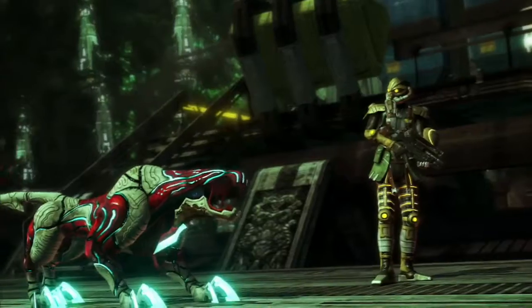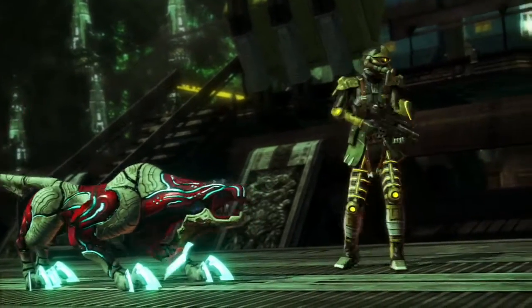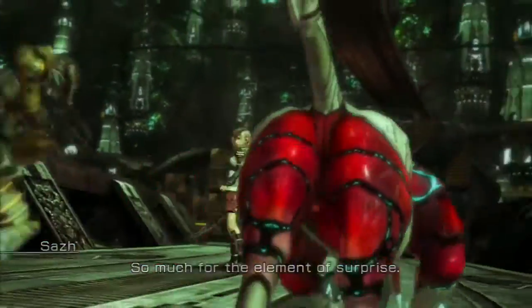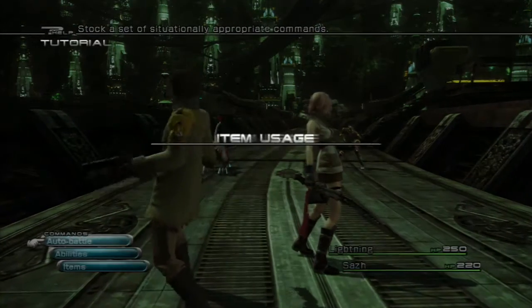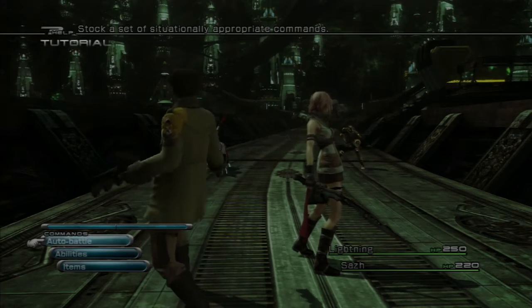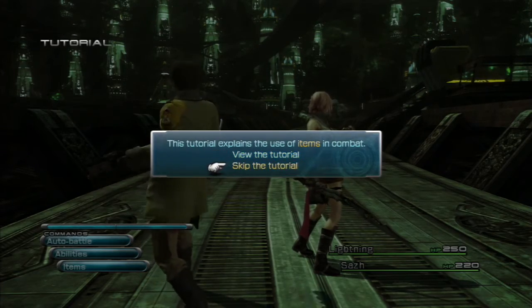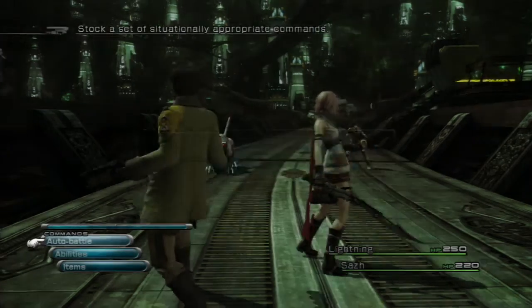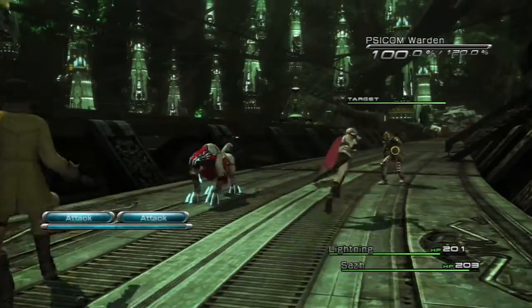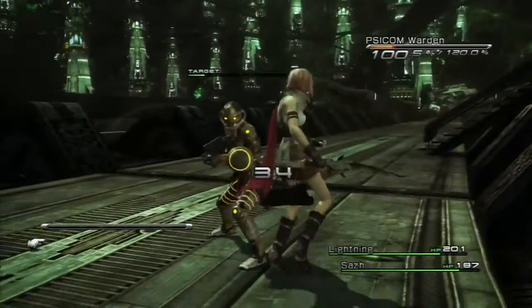Preemptive strike! Another tutorial pops up — Item Usage. Should I do this? I'm going to skip it; it's just going to tell you about using items in combat by going down in the menu. Let's just attack. I'm going to attack the warden first because he's much weaker — get him out of the way.